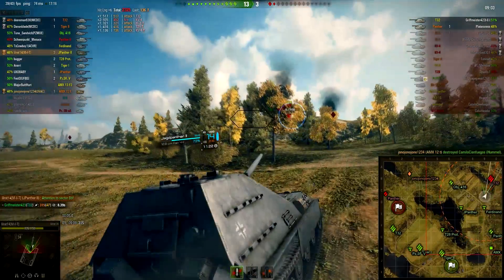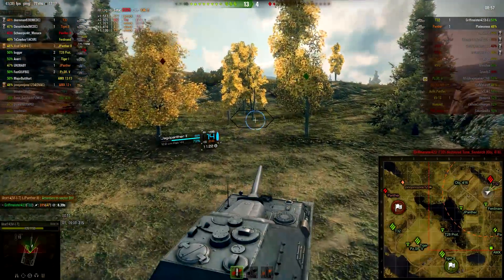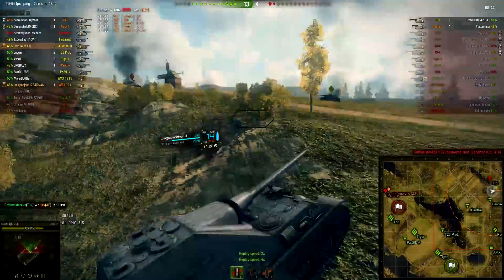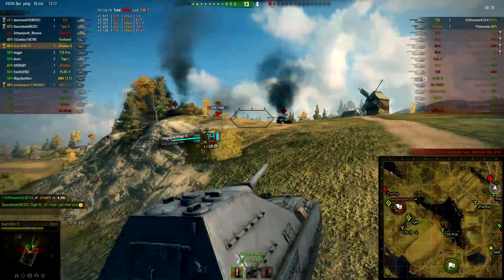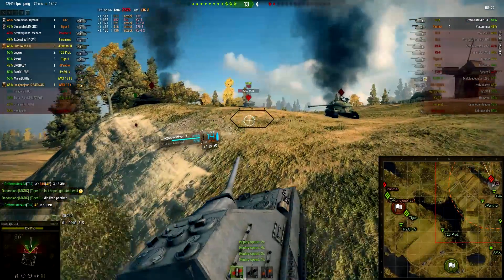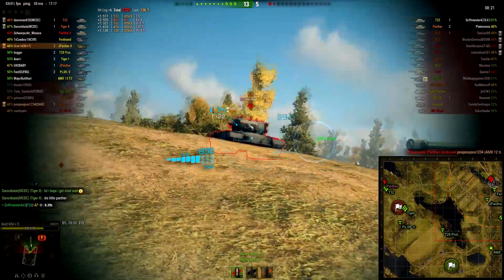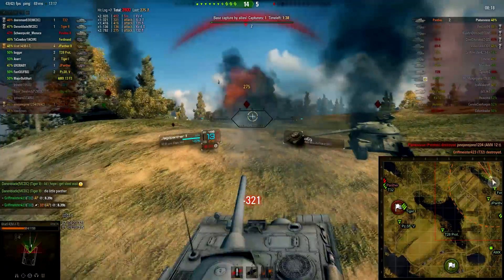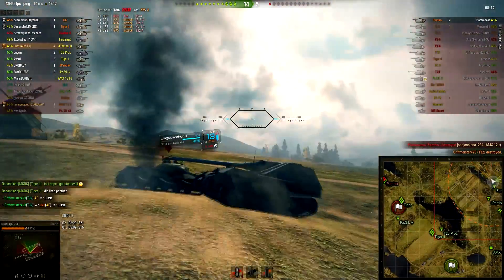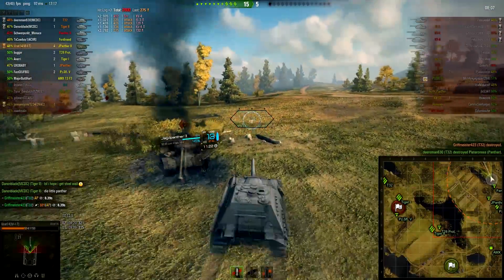He's on really low health now — 275 I believe, so he's a one-shot for me. I speed it up as I go up the hill; this thing's not the fastest going uphill. He bounces one off the side of my tank — kind of lucky for me. I move up to get a shot on him, aim in, have to back up a little bit to get gun depression. He shoots me once, I kill him. All that's left on the enemy team is a Panther on the other side of the map — I'm never going to make it over there in time. Yeah, he's dead.